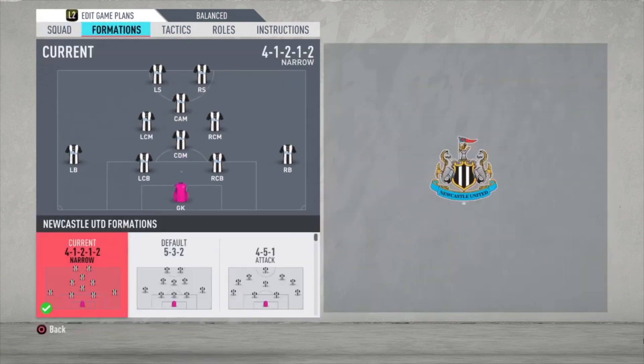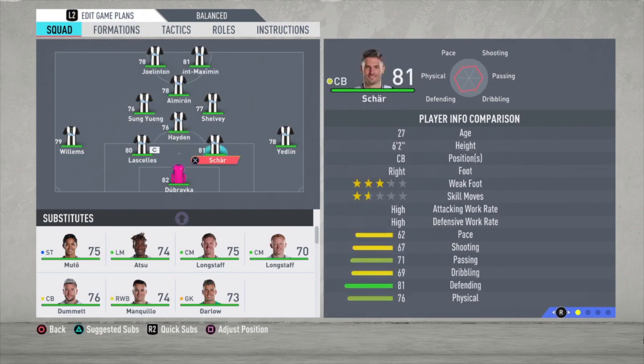We're starting with the formation. It's a 4-1-2-1-2 narrow formation. The goalkeeper is Dubravka. The right defender is Jatlin, Schaar and Lascelles are the central defenders, and Willems is the left defender.